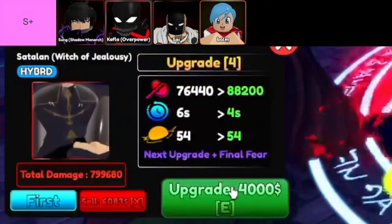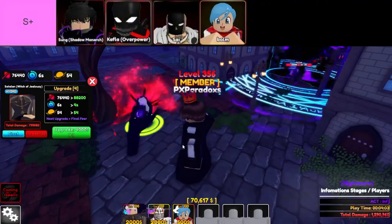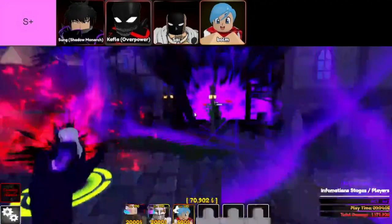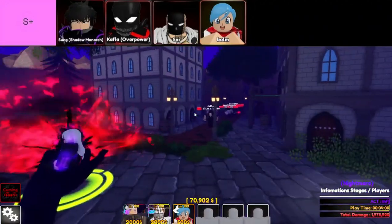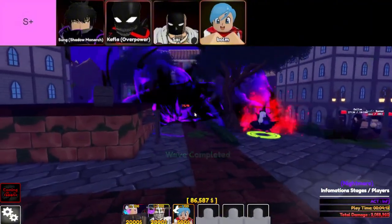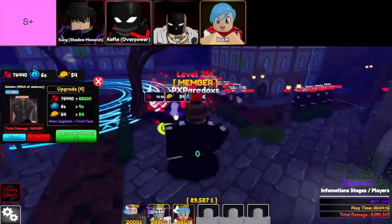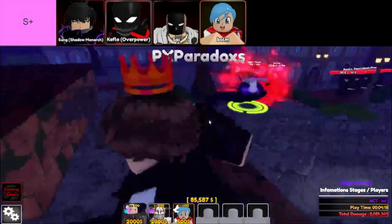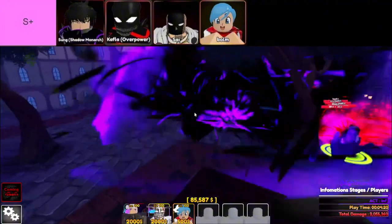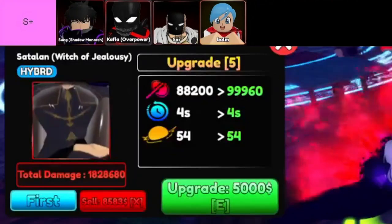Next, we've got Sung Shadow Monarch. This guy is the upgraded version of Song Jinwoo, juiced up on some serious power. His summons are absolutely broken. Plus, he's got a full AoE with a super low cooldown, meaning you can spam those devastating attacks non-stop. The multi-hit damage he packs is enough to melt through even the toughest enemies. If you're looking for someone who can handle the crowd and deliver high-impact damage, Sung is your answer.